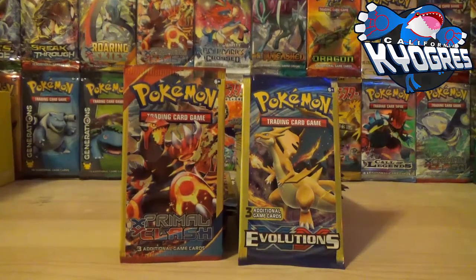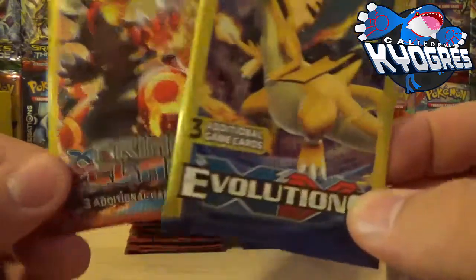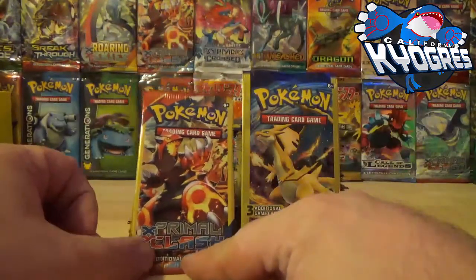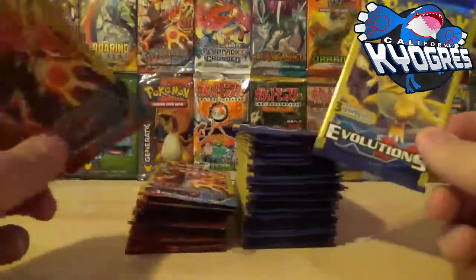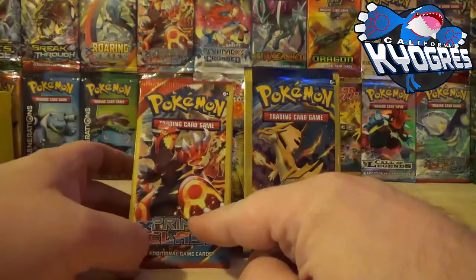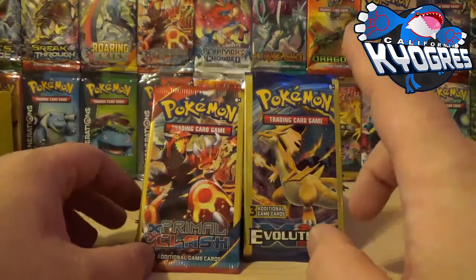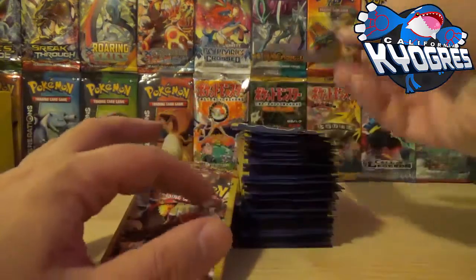As you can see in front of you, I have finally in my damn possession — it took me a long time — some of the Dollar Tree 3-card Pokemon packs: the Primal Clash. There are a total of 60 packs here: 40 of Evolutions and 20 of Primal Clash. Primal Clash I actually bought off a fantastic seller on Instagram, and the Evolutions I found at a local Dollar Tree in my area. It takes them forever just to get these in.